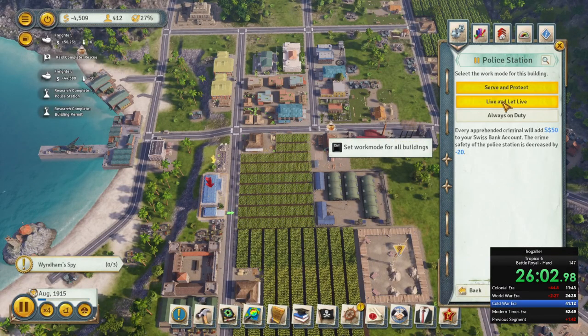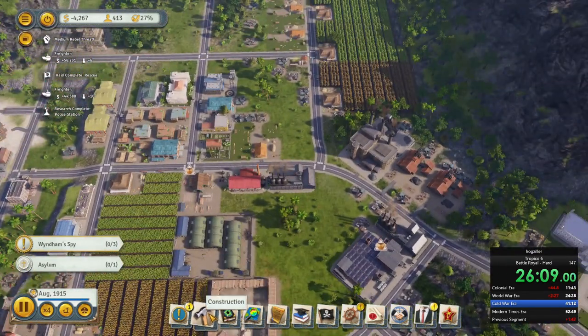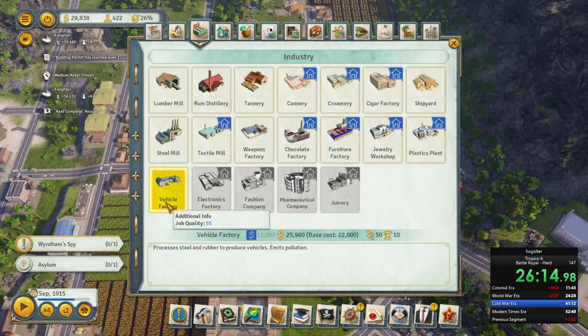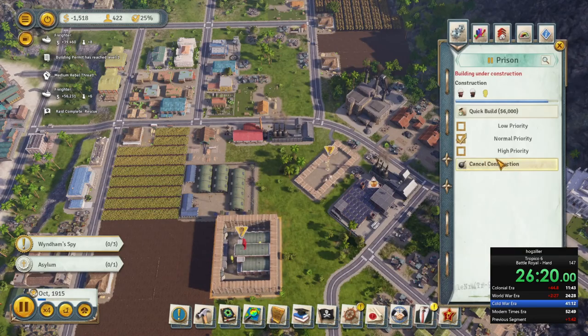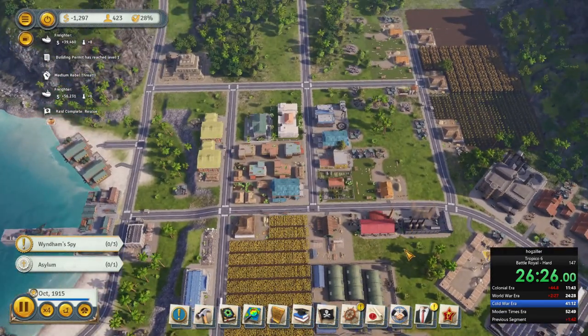Hello, Hogzilla here again, and in today's video I'm going to cover how to reduce your expenses in Tropico 6. This will not be an all-inclusive list, but just my top 10 ways to reduce your expenses. If you like these kind of videos, press that like button. If you have a question or have your own tricks, leave a comment below and please subscribe to my channel.